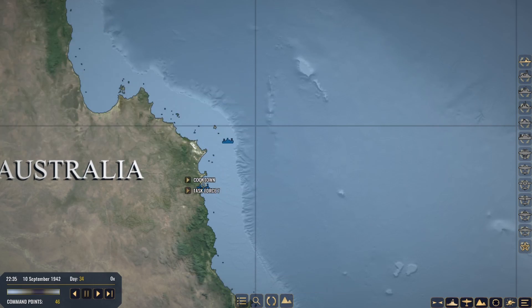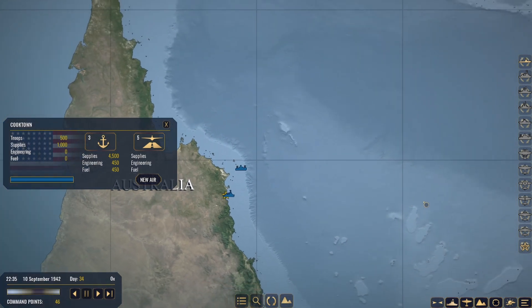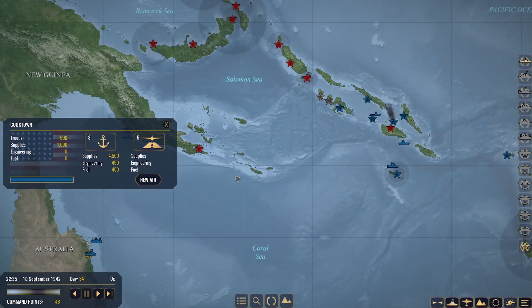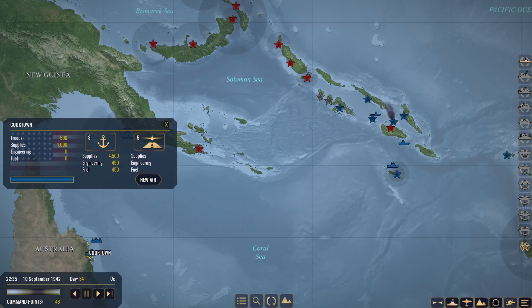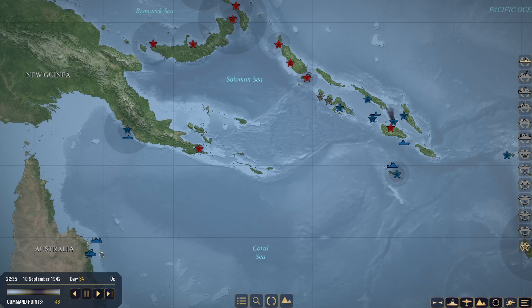Somebody did ask if we can build ships from Cooktown. The answer is I'm not sure. I've built Tier 5 ports in the past on other islands and I was not able to build ships out of it — I was only able to build ships out of New Hebrides. I haven't tried it out of Cooktown, so if anyone knows the answer, please comment down below. I know we can do air because we have a Tier 5 airfield, but I don't know if we can actually build ships if we get to a Tier 5 port here.